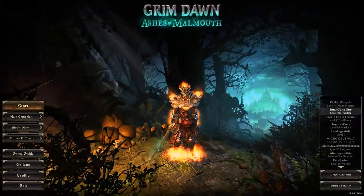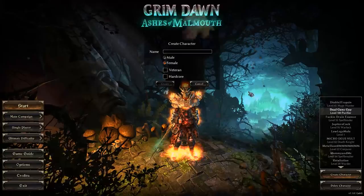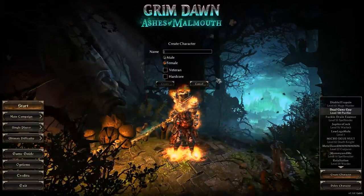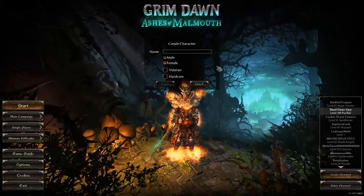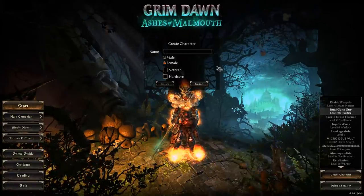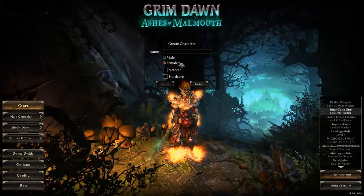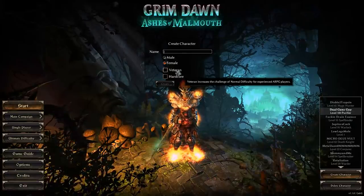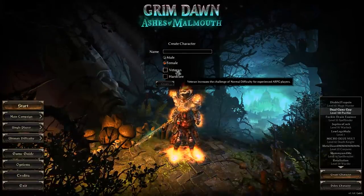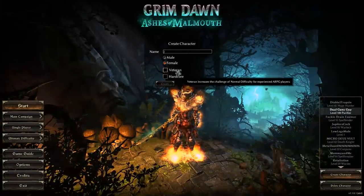When you open the game for the first time, you'll create a character. Once you hit level 2, you get to pick a class, and at level 10 you can pick a second class. You decide whether you want to be male or female. One checkbox is veteran mode, which adds a lot of things I recommend anybody starts playing with.